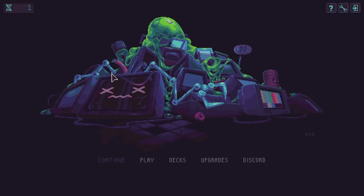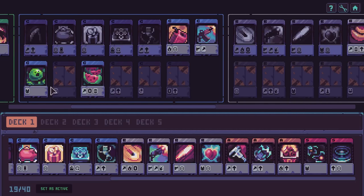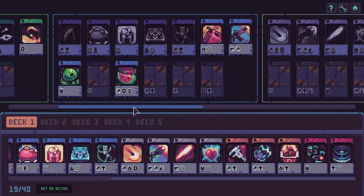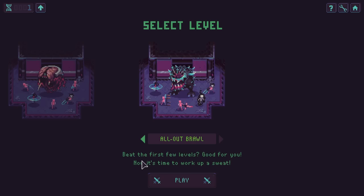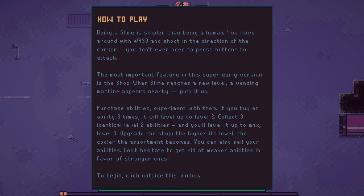This game plays in the same vein as something like Vampire Survivors, except it has a bigger emphasis on deck building and upgrading as you go. There's much more strategy when it comes to setting up your character perfectly. I'm not going to overwhelm you with a lot of information — it's very easy to understand once we get into the game. Let's go over to Abandoned Warehouse, because I've been struggling on this one, and we'll see how long we can last.